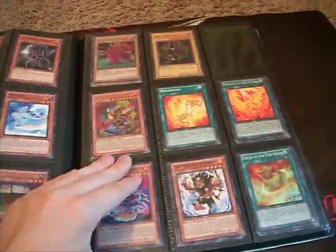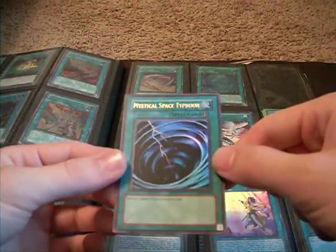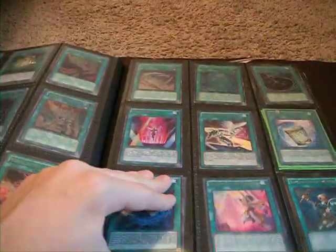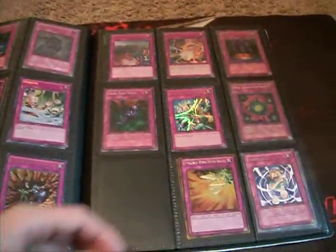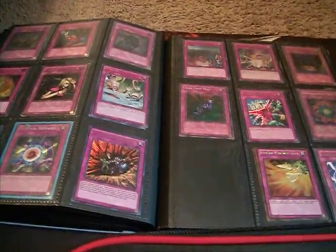More stuff including a Mystical Space Typhoon from Spell Ruler in really great condition — no damage on it at all. A playset of Ultra Ancient Fusions. Hobby League Crystal Beacon and Scapegoat. On to some Traps: an Ultra Unlimited from Raw Yellow Mega Pack. I got one of the new cards — Multiple Destruction. I might do a pack opening of that.